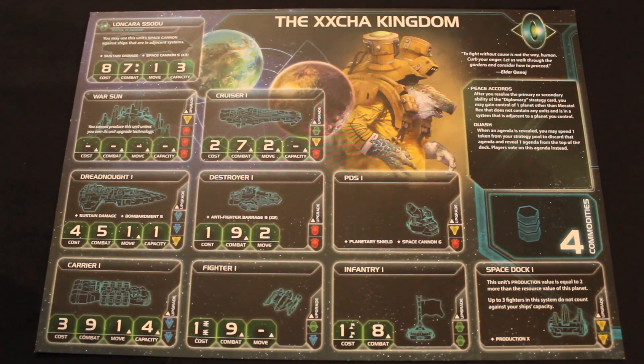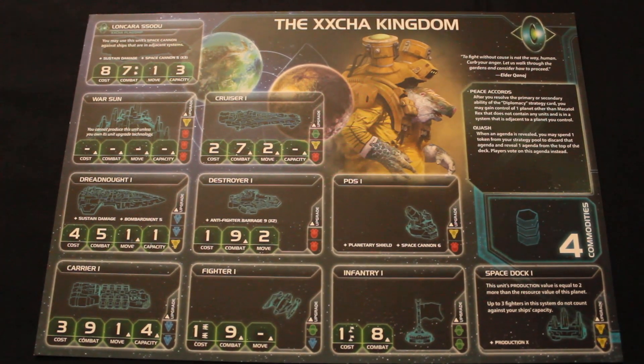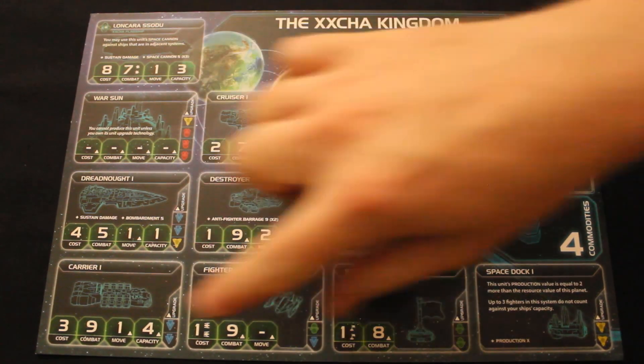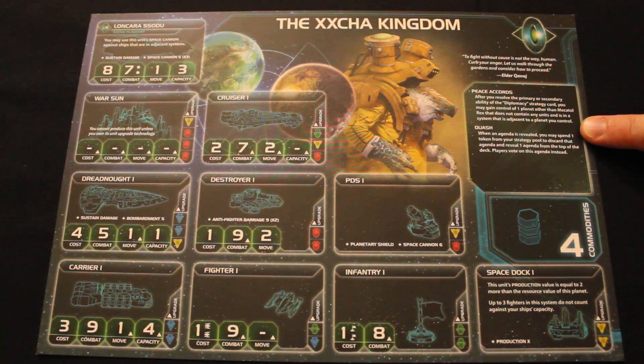Let's take a look at the front of the Xxcha's sheet. Here we have all your different troop types. The Xxcha uses basic units — no special units at all. But we're more interested in the special abilities, so let's take a look at those.